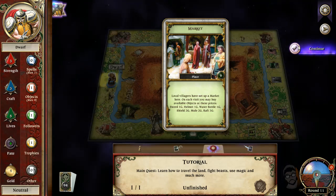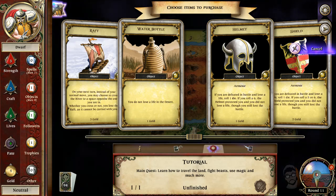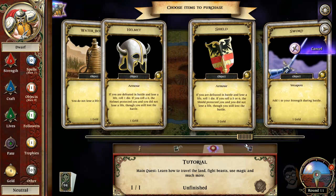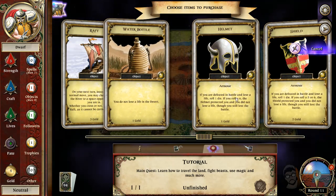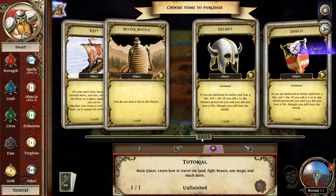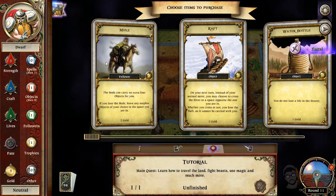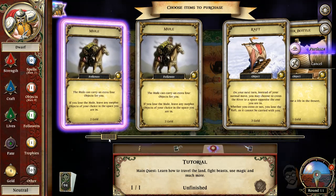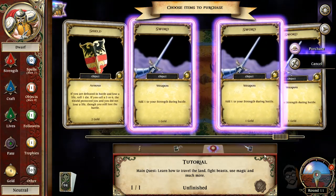We have a lot of money so this is good. The water bottle: you do not lose a life in the desert on your next turn. I can't buy the sword — I guess because we already have it. Oh wait, here we go — I could buy another sword for another strength. And there's a mule! Mule can carry an extra four objects for you as a follower. If you lose the mule, leave any surplus of your choice in the space. I like the mule a lot — we're going to get a mule. You can buy as much as you want. Let me try stacking swords.